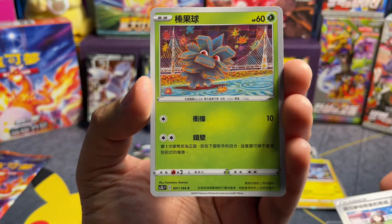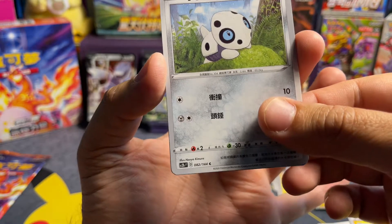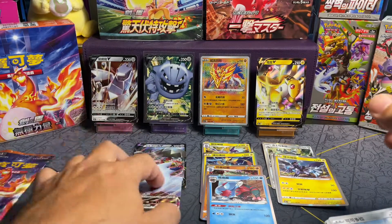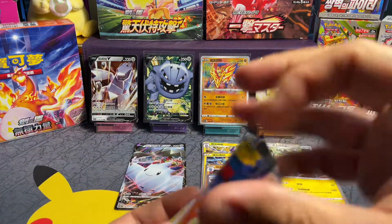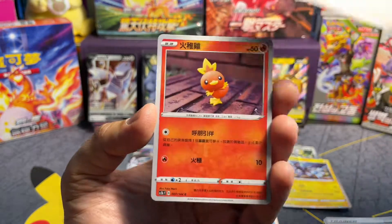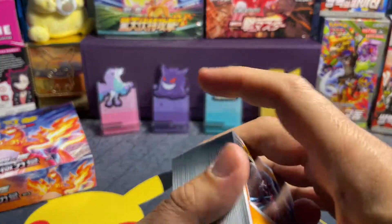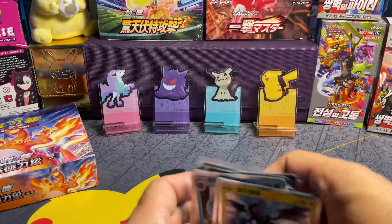Last pack here — another VMAX. Would it be funny if they just stuck two VMAXs in the last two packs? Sorry guys, no Charizard VMAX in this box unfortunately. I hope you enjoyed the video. We did not pull the big dragon, but we'll hopefully pull the Pikachu in the next box. Anyway guys, thanks for watching the video and have a great day!